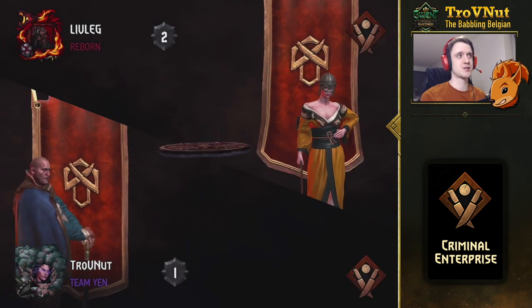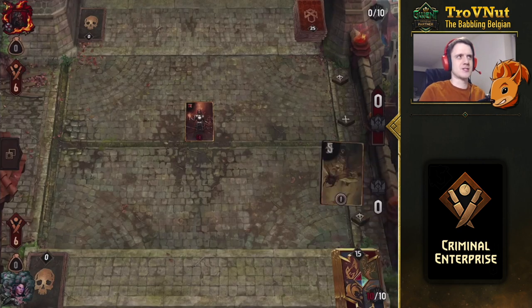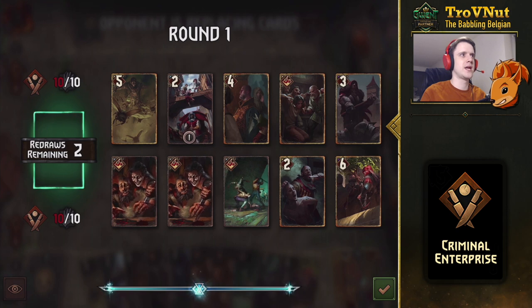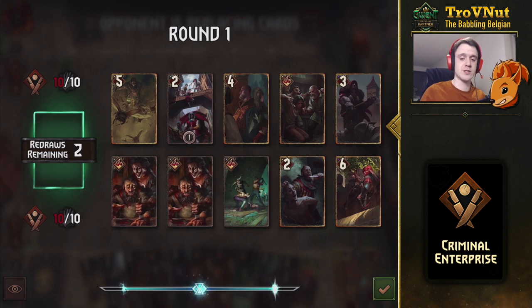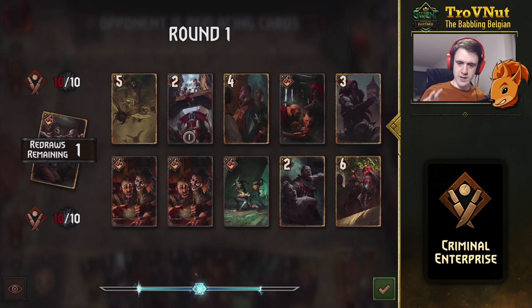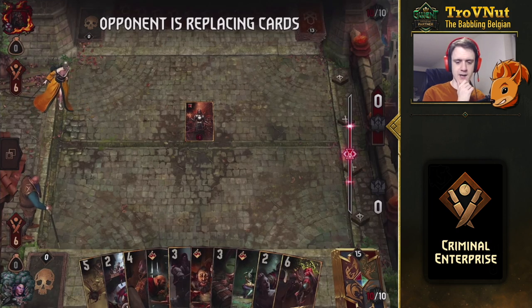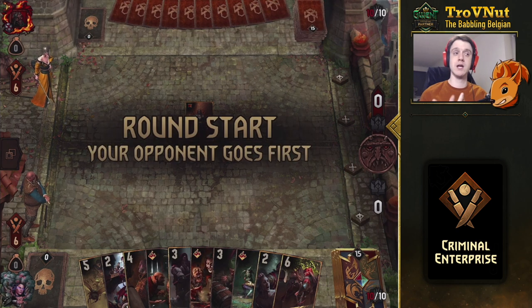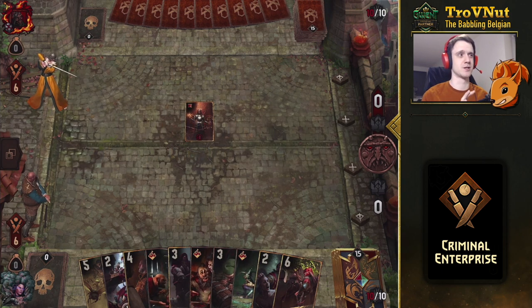It sounds like we're heading into a mirror match, which is actually great to show how to react in these situations. Mulligan-wise, you want to avoid having Nova Gradient Justice in your hand if you have Furco - so let's get rid of that. Two Bloody Good Funs is too much, so let's drop one of those as well. Also be careful not to have all three of your bronze Crown Splitters in hand at once.